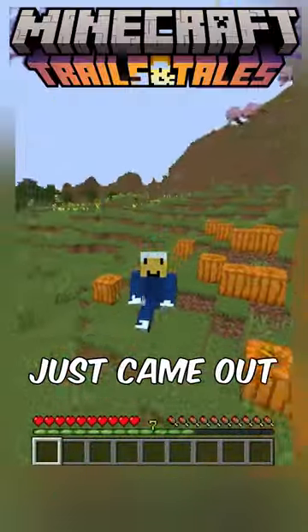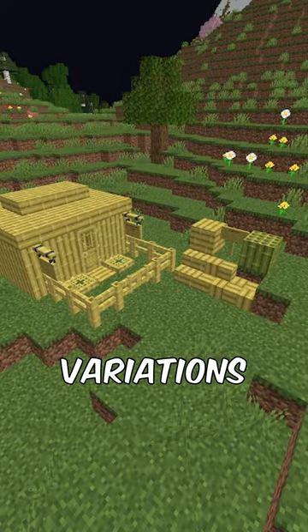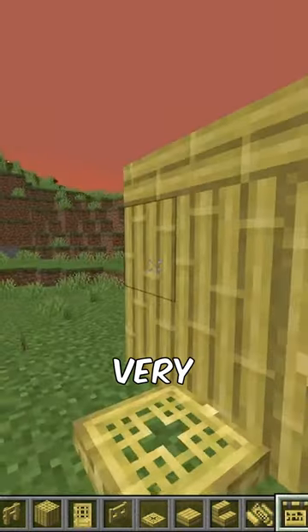Minecraft 1.20 just came out and here's roughly what we got. We got bamboo with all its variations which can be crafted like that. We got the cherry blossom biome which looks beautiful. We got this new bookshelf, new pots and hanging signs which are very nice.